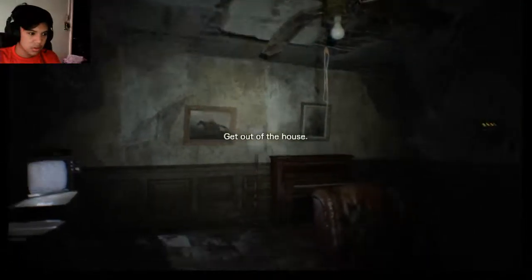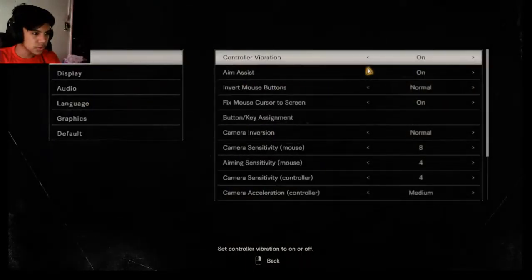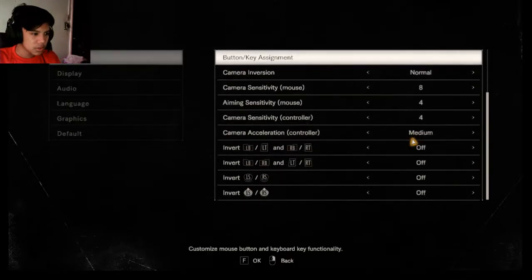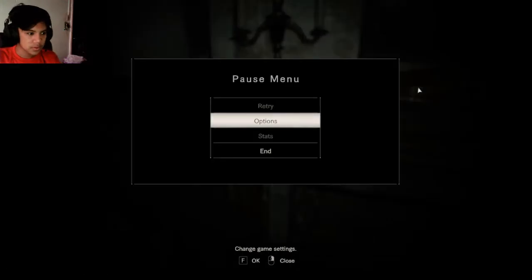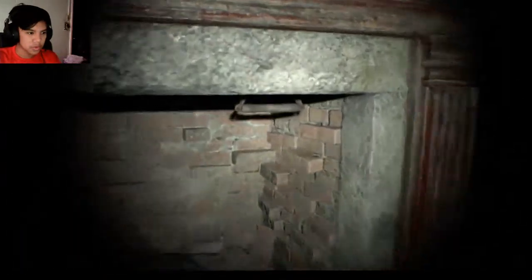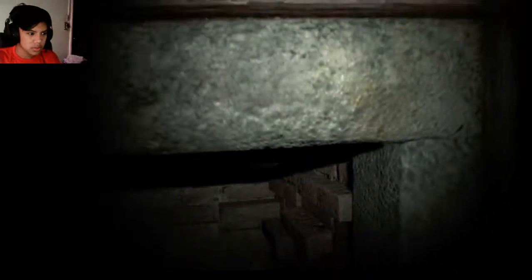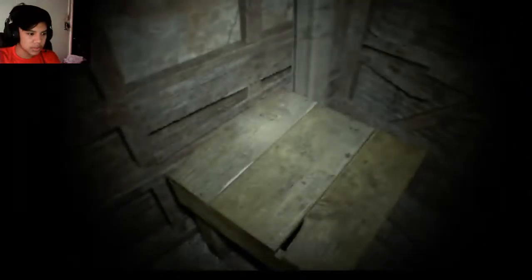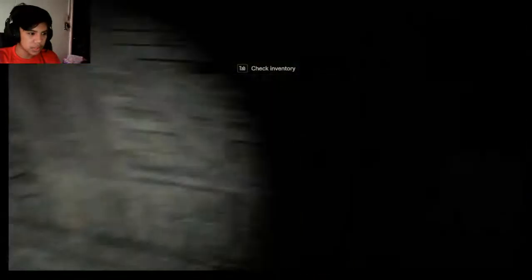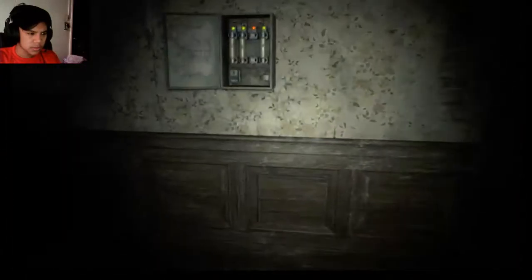Okay, get out of the house. We fixed our sensitivity controls - we increased it to 10. That's a lot better. We unlock this, then we get the fuse. There's no back door key, so we don't use it yet.